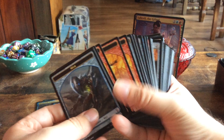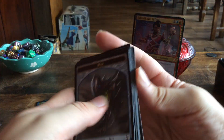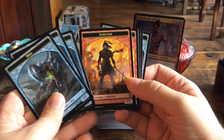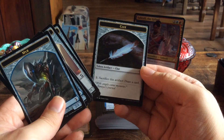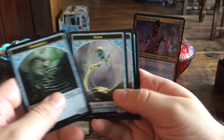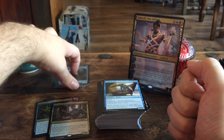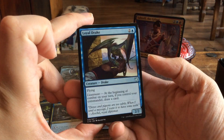Those are the foils featured in the deck. We get a couple of tokens: a blue Mirror token, and they are all double-sided. We get Survivor tokens, Thopter tokens, Clue tokens, Construct tokens, Servo tokens, Myr tokens, and more Construct and Thopter tokens.